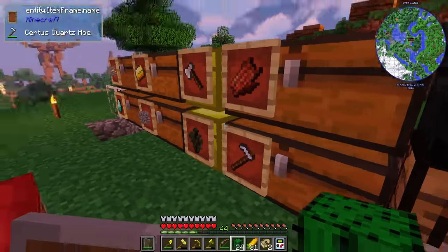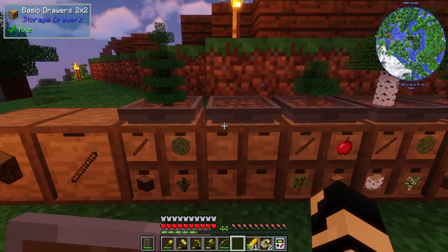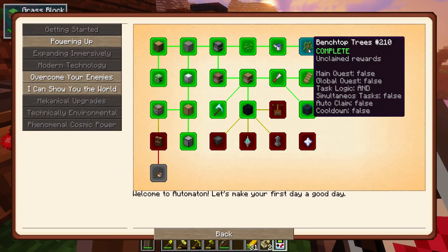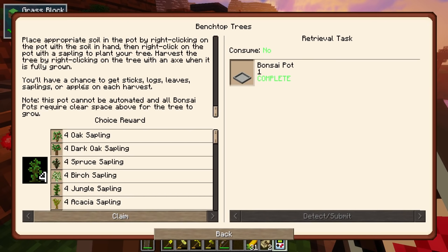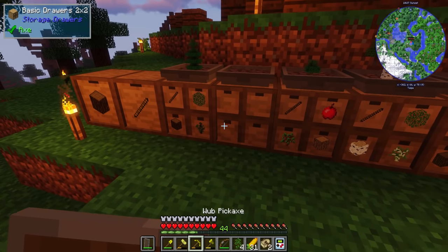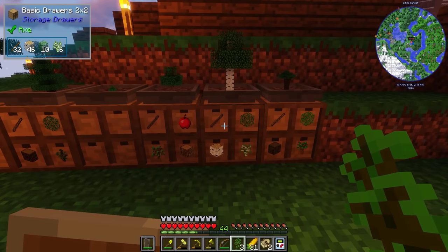I have figured out that I am going to go for one of the saplings in the reward log. I realize I need the jungle saplings, because I need cocoa beans if I ever want to dye anything brown. I haven't been able to find a jungle and I think they're pretty far away. So I'm going to claim those, and then I can start popping that in here and start producing the means for that.